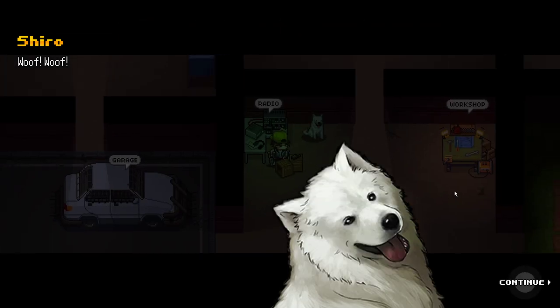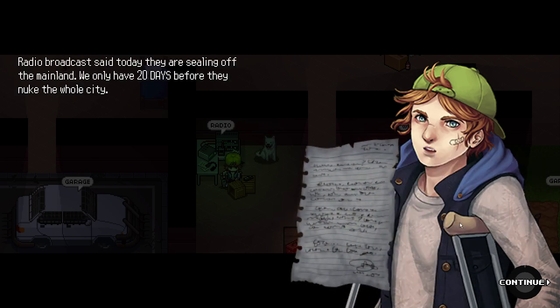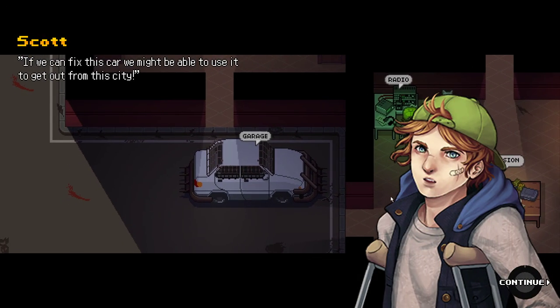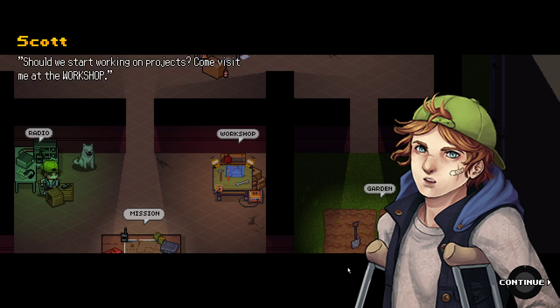My name is Scott, I'm the one on the radio, and this is my friend Shira the Samoyed. Welcome to my safe house headquarters. I have some bad news — a radio broadcast said they are sealing off the mainland. We only have 20 days before they nuke the whole city. We need to find a way out before the deadline. My legs are injured, I need your help gathering supplies. If we can fix this car, we might be able to use it to get out of the city. We should start working on it immediately. We can use tools from the workshop for upgrades and repairs.